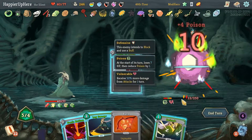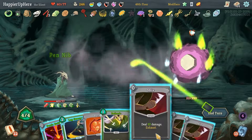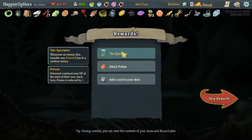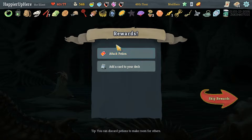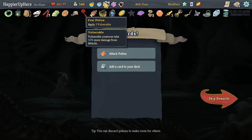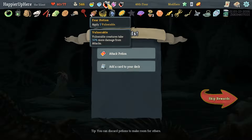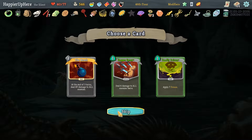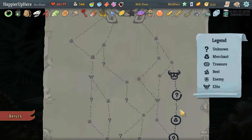We should be able to kill here very soon. Got Specimen — when an enemy dies, transfer any Poison it has to a random enemy. Not bad. I don't think I need two Fear Potions — let's drop one for an Attack Potion. I don't think we need the Bomb either.